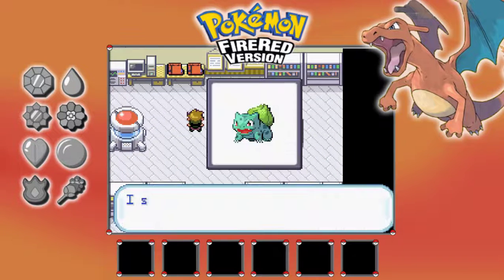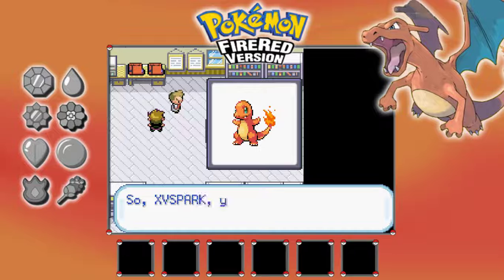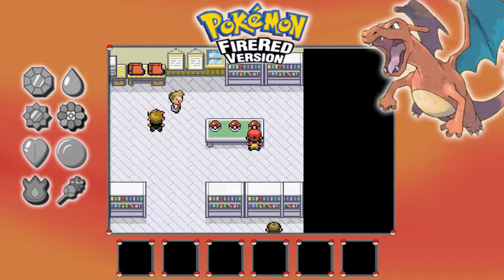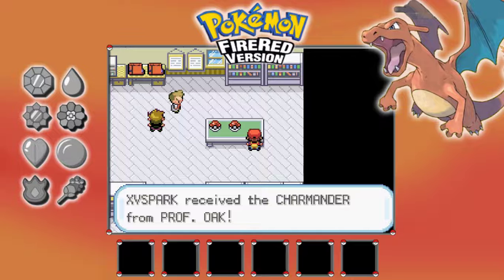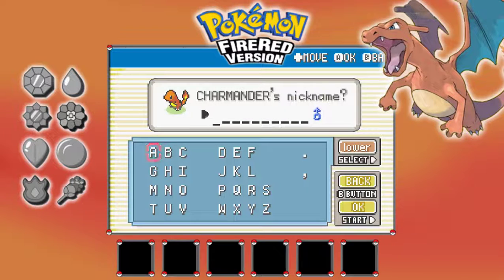So guys, what I'm gonna do is look right here. There's Charmander right here, and there's Squirtle right here. I really really want a Charizard — as you can see with my layout — I really wanted to get the Charizard in this series, so we're gonna pick Charmander. I know you guys see the little Pokemon layout thing in the bottom, but I don't have Photoshop or anything and I don't really know how to use it that well, so I'm just not going to use it.